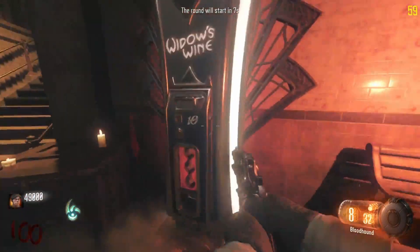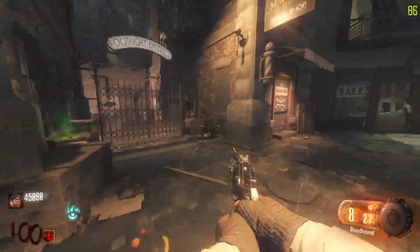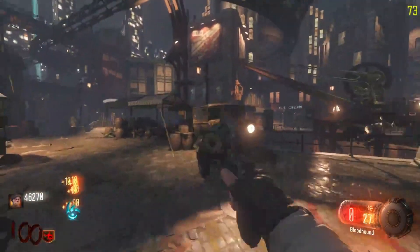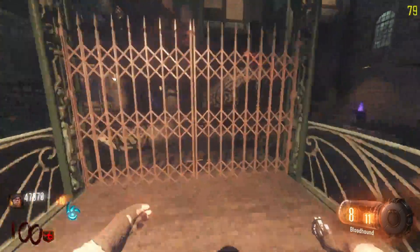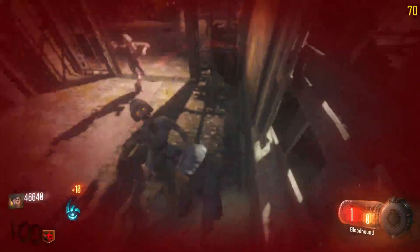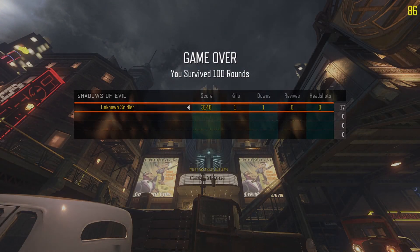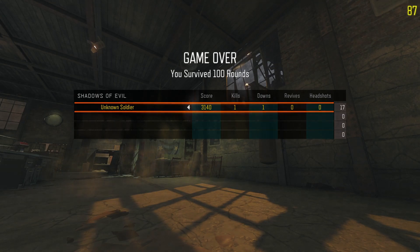At number one, my favorite perk and what I think the best perk is: Widow's Wine. Why would I put it above Jug? To me, if you get trapped in a corner on a high round with Jug, you're fucked anyway. But if you get trapped in a corner on a high round with Widow's Wine, sure you might go down faster, but the Widow's Wine grenade effect will snare the zombies and pretty much ensure you stay safe so you can pull out your infinite damage wonder weapon and get out of that corner. Those were my top 5 perks in Call of Duty Zombies history. Let me know what you guys would have put on the list or if I should have switched up the order of Jug and Widow's Wine. Make sure to join the Discord and drop into my stream for 100 subs. Peace.